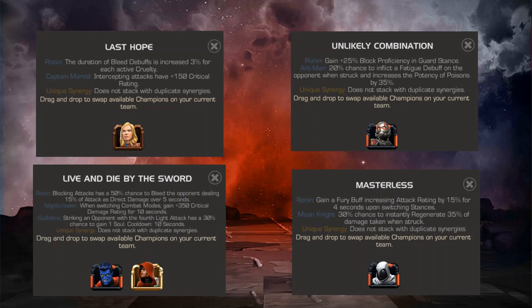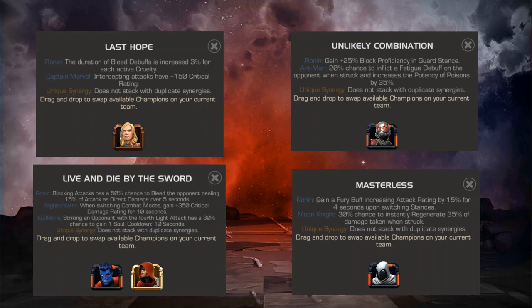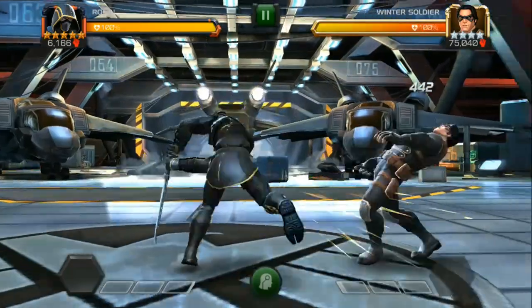Another really interesting synergy that affects him pretty strongly is on Black Panther Civil War with either Hawkeye or Black Panther OG — Skilled Champions deal 25% increased bleed damage. Ronin has a lot of bleed damage; that's where a lot of his damage comes from when he's not critting, so this can be really nice to have. And because Black Panther Civil War is available at a lot of different rarities, you may just have him in your roster anyway. But like I said, I'm trying to show a lot of gameplay without synergies, so let's hop into that now.